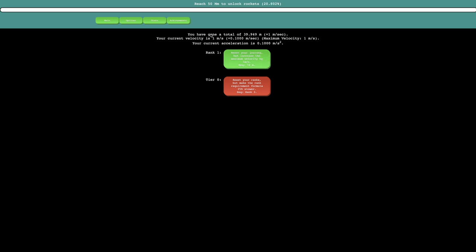I've got a total of 40 meters, 1 meter per second. Current velocity is 1 meter per second, maximum velocity is 1 meter per second, current acceleration is 0.1 meters per second squared. I was not going at 1 meter per second at the very beginning. I can already reset my journey — there's already a prestige, which is literally the first thing in this game.